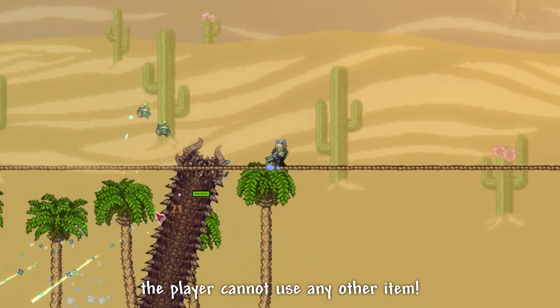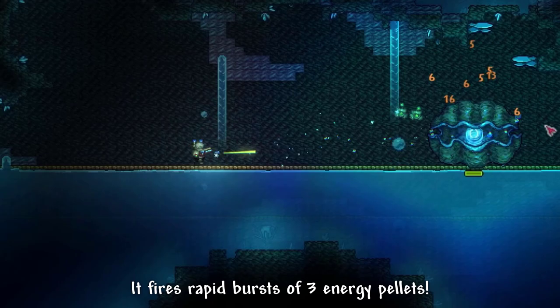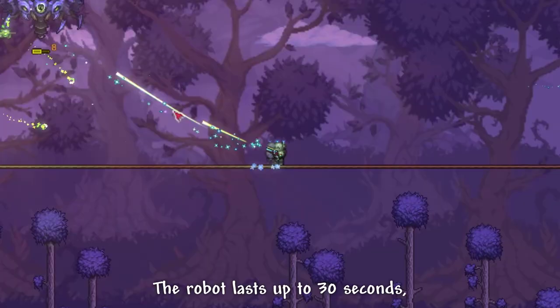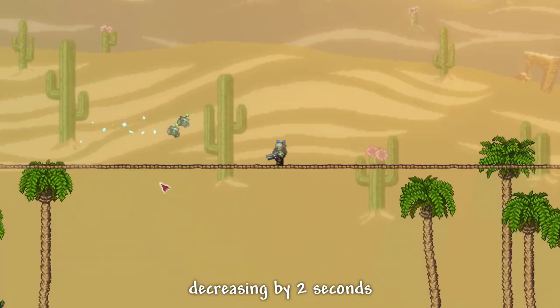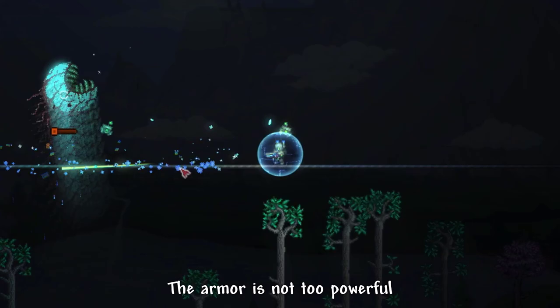It deals some decent damage. While in the Wolfram Robot, the player cannot use any other item — only the Wolfram Blaster. It fires rapid bursts of 3 energy pellets. The player also gains 13 defense and 5% damage reduction while transformed. The robot lasts up to 30 seconds, decreasing by 2 seconds each time the player is hit. After dismounting, the ability has a 20 second cooldown.